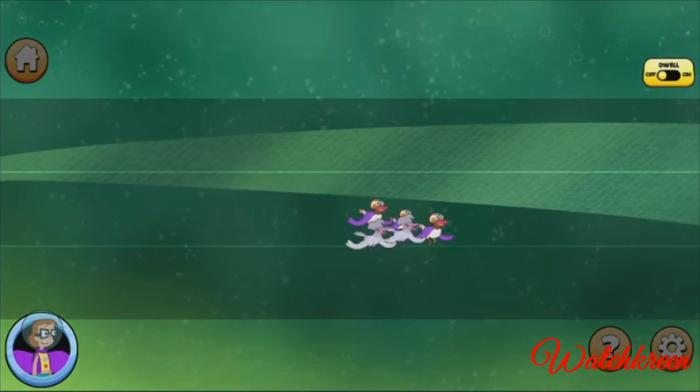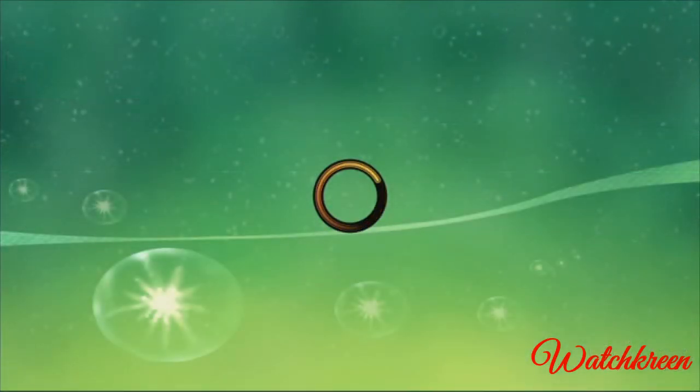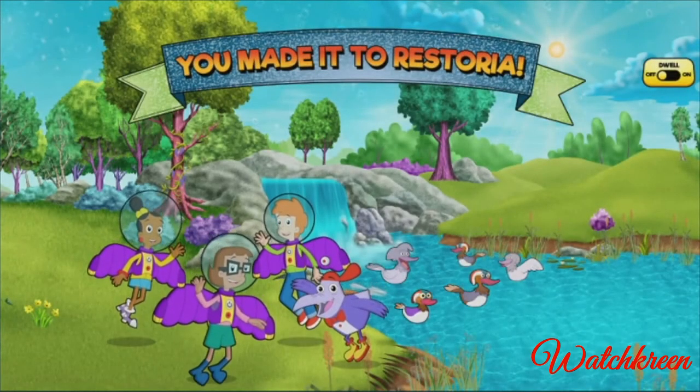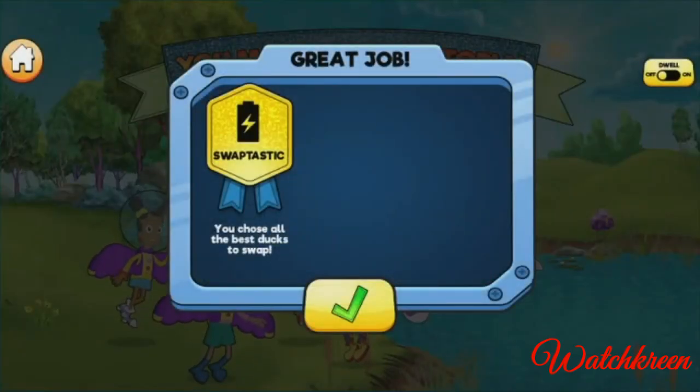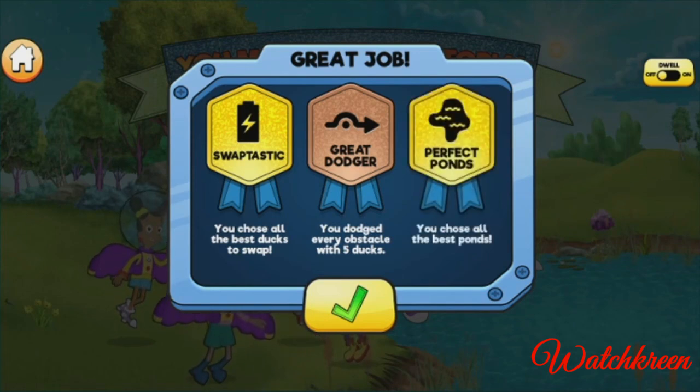We're here! The ducks are landing! The ducks made it to Restoria! Thanks to you, the ducks have a safe, warm place to spend the winter with plenty of food and water. Awesome! You earned the Swaptastic badge — you chose all the best ducks to swap. That was amazing! You earned the Great Dodger badge — you dodged every obstacle. Marvelous migration! You earned the Perfect Ponds badge — you chose all the best ponds.